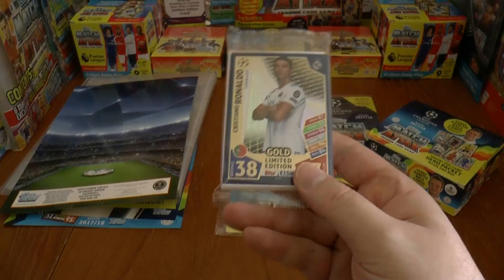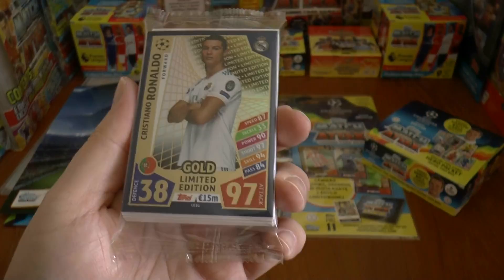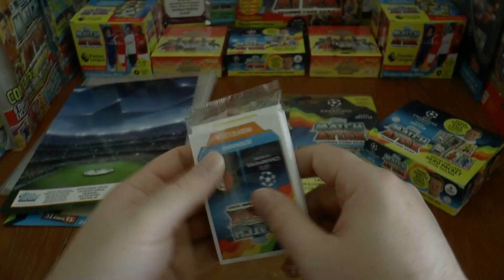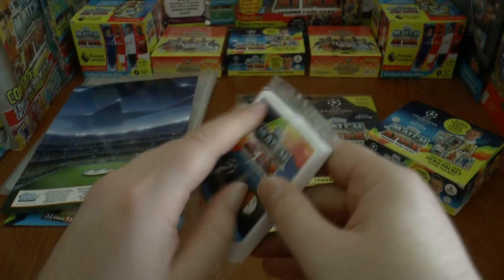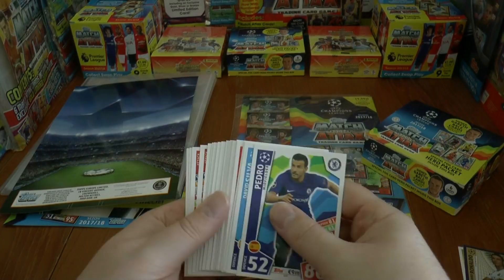Here's our sealed packet. You can see Cristiano Ronaldo's limited edition card — 38 defence, 97 attack, all in gold. Quite nice. And in English, you get the speed, tackle, power, shoot, skill and pass ratings. This is numbered LE1G. You've got a kind of rainbow effect backing to the card. There are plenty of cards in this international edition starter pack, although it looks like plenty of base cards, which is unfortunate.